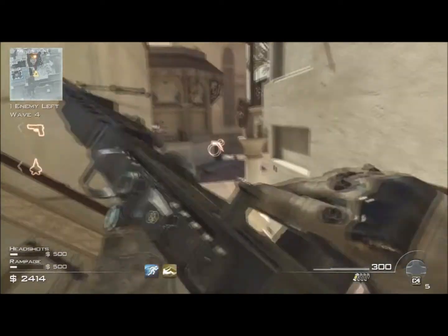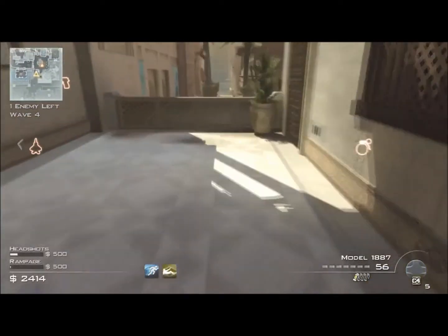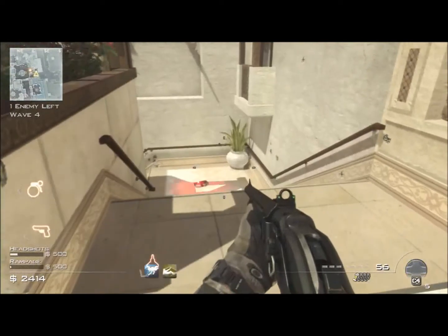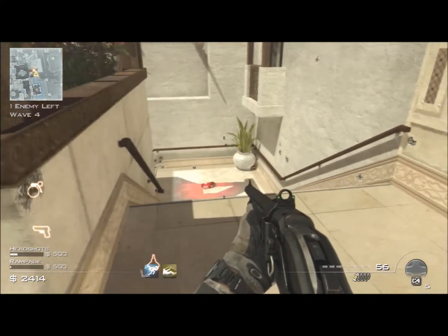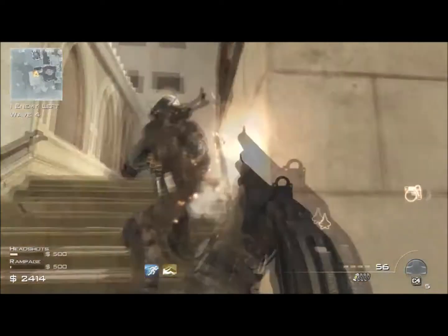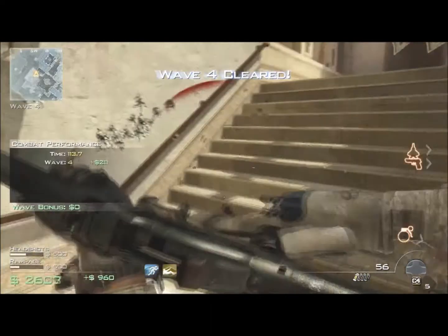I wait around the corner for the Juggernaut to come in. I know this bit's a bit boring. I don't know how this C4 doesn't kill it - when it explodes right next to him I'm like what the hell? So it's shotgun, panic knife - fail, shotgun - fail, shotgun, shotgun - kill. Finally. So you can see the Model is really good and really powerful.